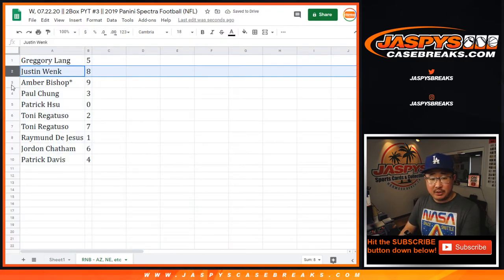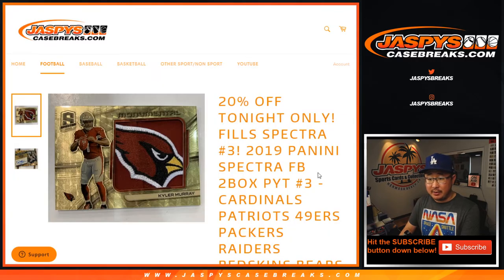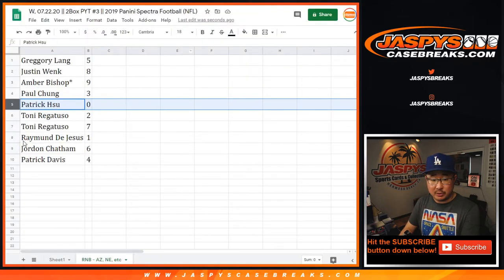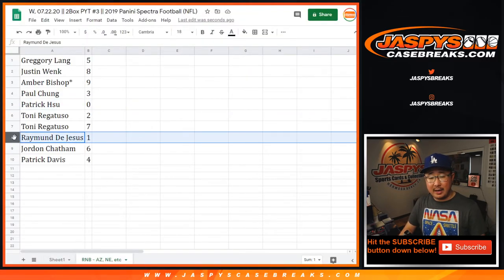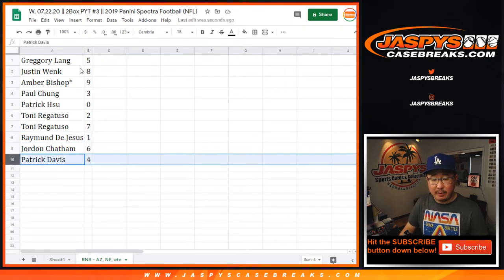So Greg with five, Justin with eight, Amber with nine, Paul with three, Patrick with zero. Any and all redemptions for that big group of teams, including one-of-one redemptions. But Raymond, you'll still get live one-of-ones. Tony with two and seven, Jordan with six, Patrick with four.